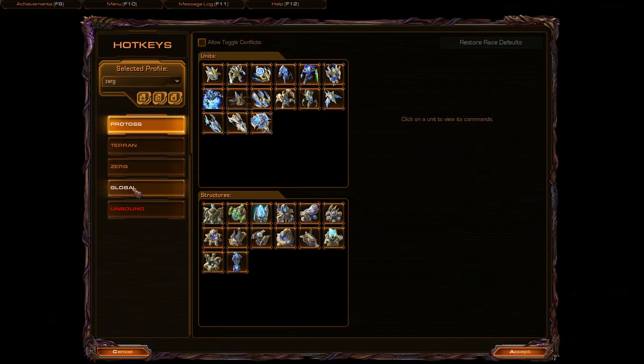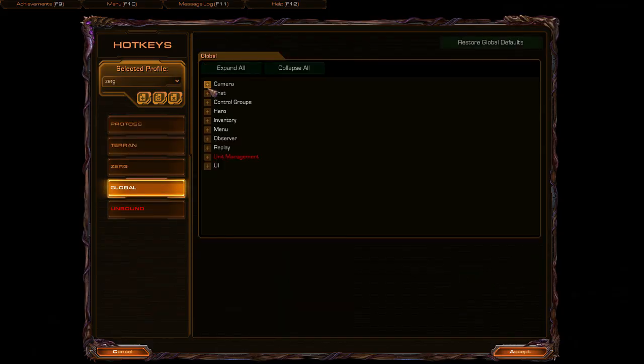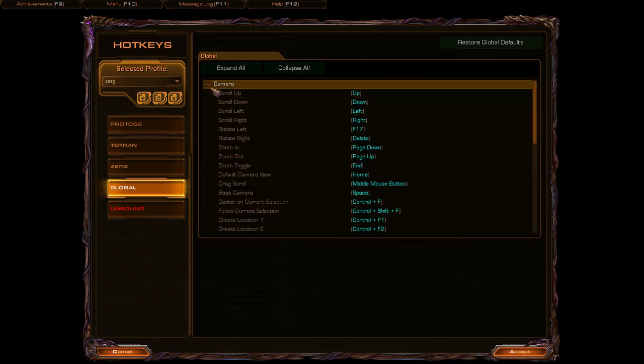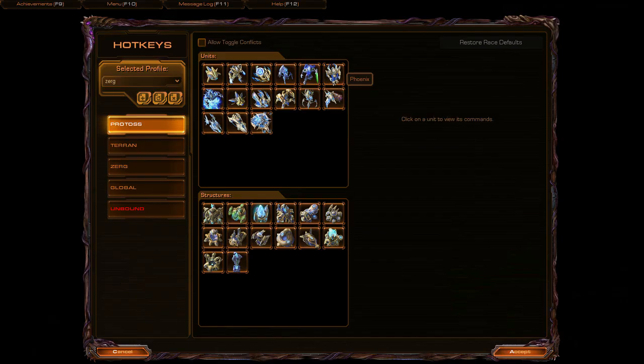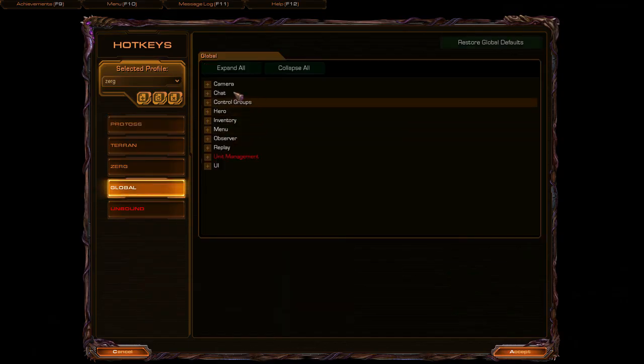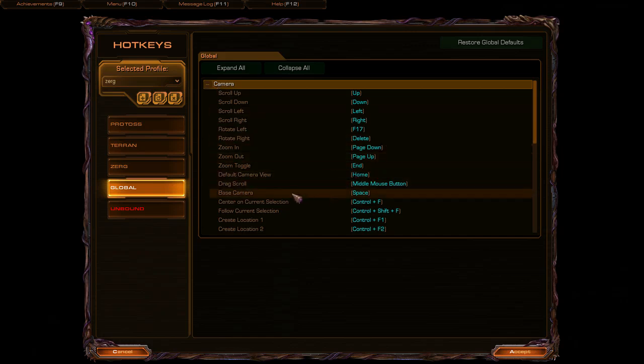There are a few things to look at - setting up your hotkeys. If you've never been into the hotkey interface, it's under Menu, then go to Hotkeys and click Global. The first thing I do is set base camera to Spacebar - I think it defaults to backspace or delete or something. I make it Spacebar because when you're doing larvae injects, Spacebar and V are right next to each other, so it makes it really easy to hit Spacebar with your thumb and then just hit V with your index finger.